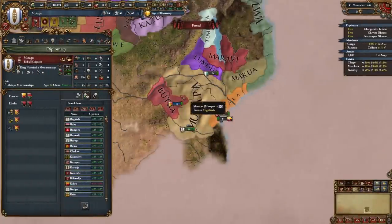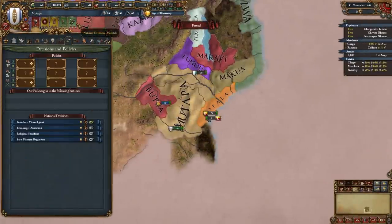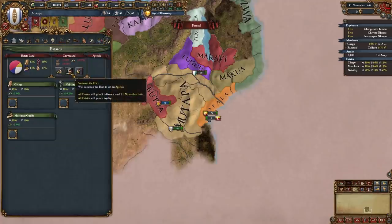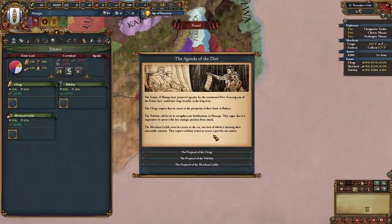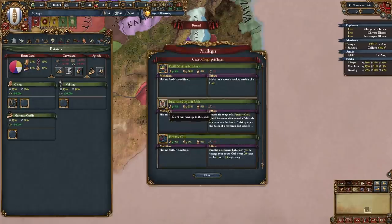To kickstart our campaign as Mutapa, first we need to fulfill a few missions, but before that we're going into our decisions and introduce the vision quest. Next, go into your states and summon the diet — you can pick whichever agenda is best for you. Then give the clergy the religious state and embrace singular cult.